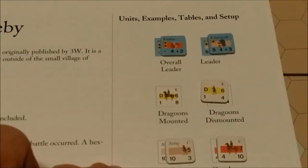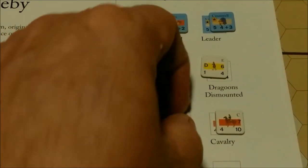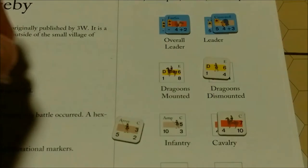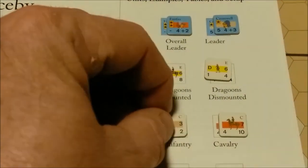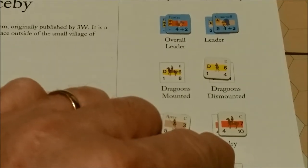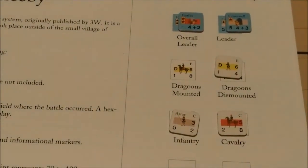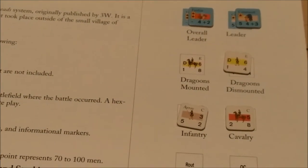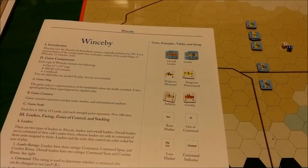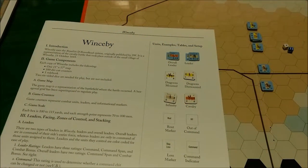Then we have a representation of an infantry unit. Their backside counter represents reduced units, and cavalry works the same way — on the back of a cavalry unit is its reduced side. We also have various game markers: route markers, command markers, boss markers, and command indicators.